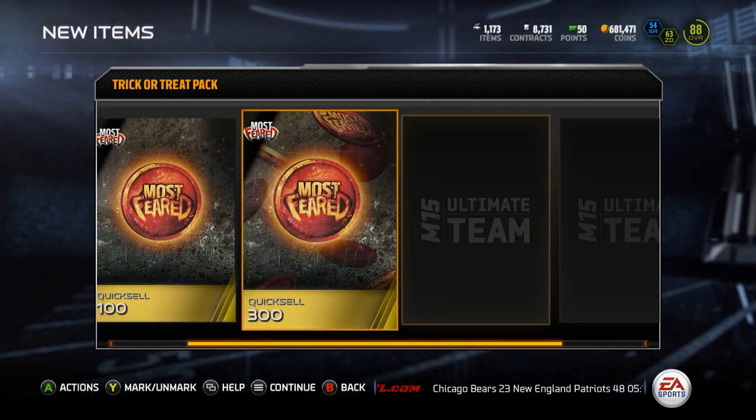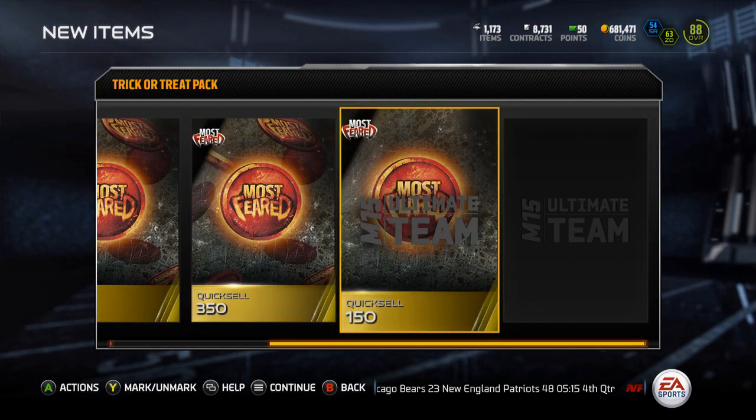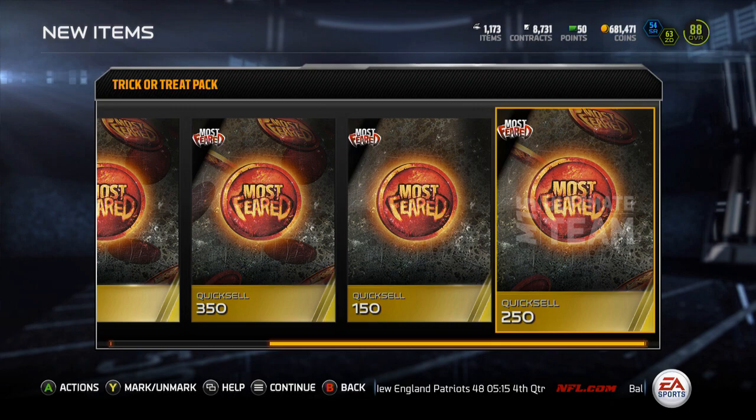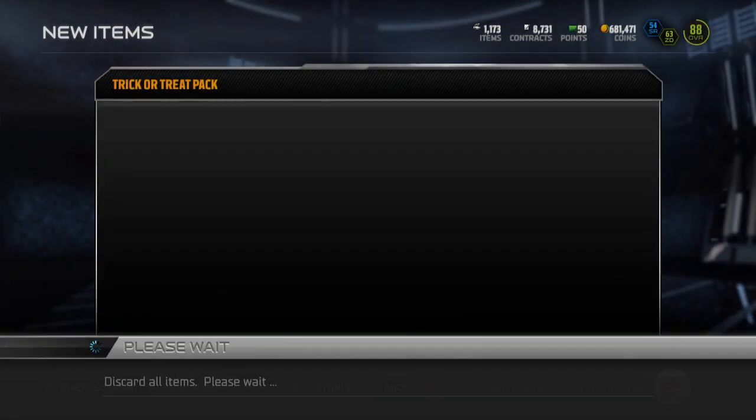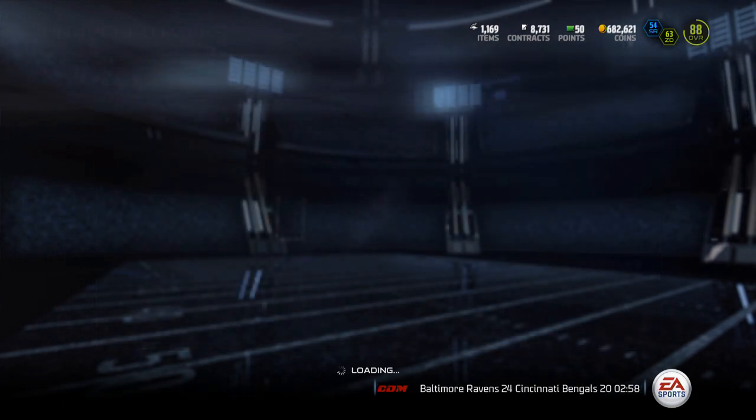Now for the last trick-or-treat pack — can I get anything good? Quick sell 100, quick sell 300, 350, 150, and 100... nope. 250. So you can't really pull elite players in them. I got like 2,000 coins total.